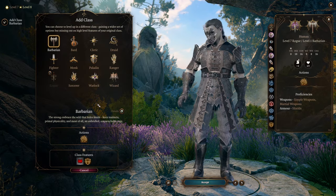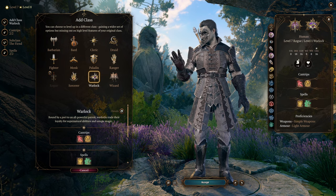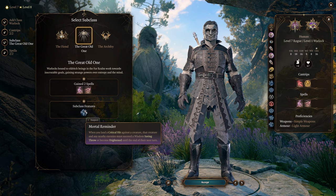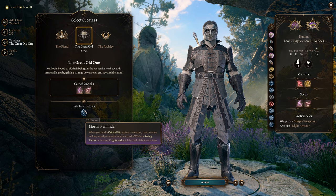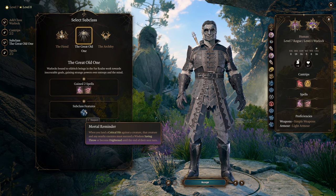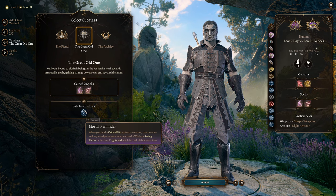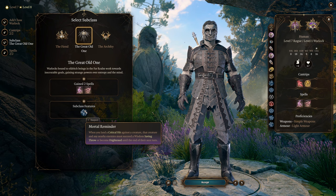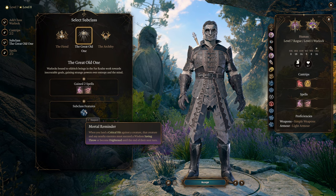We're going to be leaving Rogue now and jumping over to Warlock. There are quite a few things we're going to get from Warlock, and most importantly it comes from our subclass, the Great Old One, and its subclass feature: when you land a critical hit against a creature, that creature and any nearby enemies must succeed a Wisdom saving throw or become frightened until the end of their next turn. When these slasher villains murder someone, it stokes fear in those around them. Sneak up on an enemy, get a guaranteed critical hit — most likely killing most basic enemies — and then all the others run away in fear. That is a slasher in a nutshell.